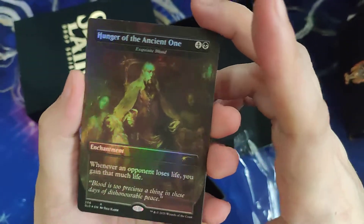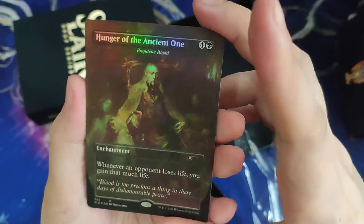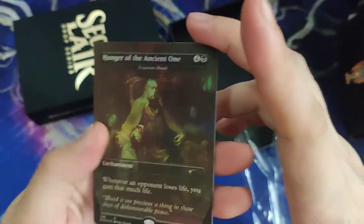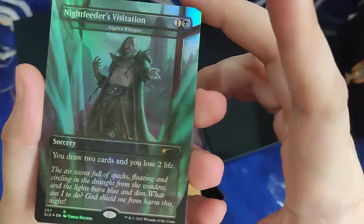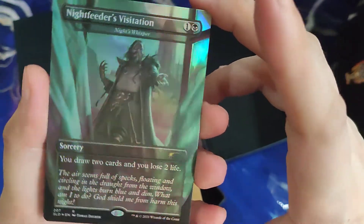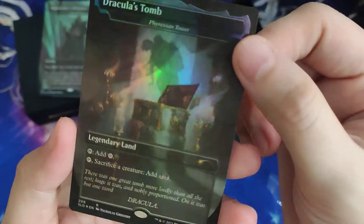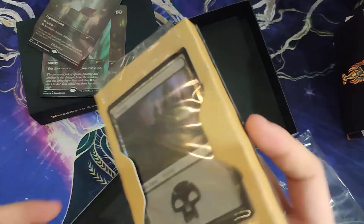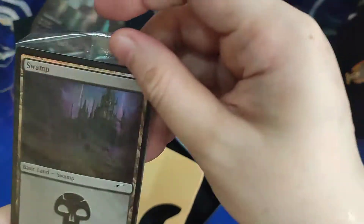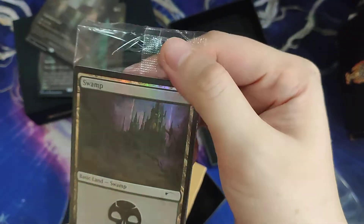Hunger of the Ancient One — so this is Exquisite Blood. We have Knight Feeder's Visitation, Knight's Whisper, and then Dracula's Tomb, which is Fire Erection Tower. And then for the bonus card, it's a Swamp — Foil Swamp from, I think, Jumpstart. Yeah.